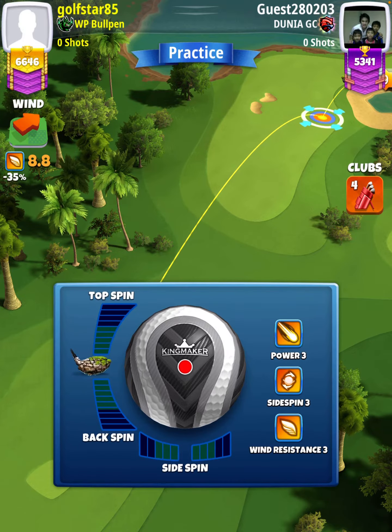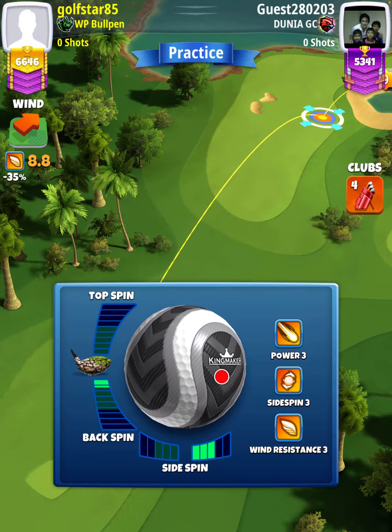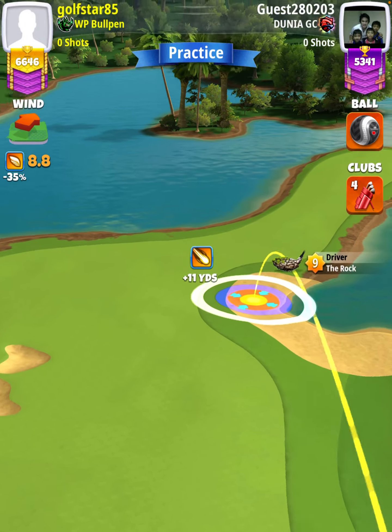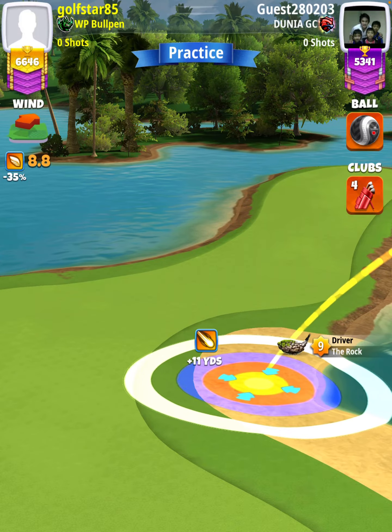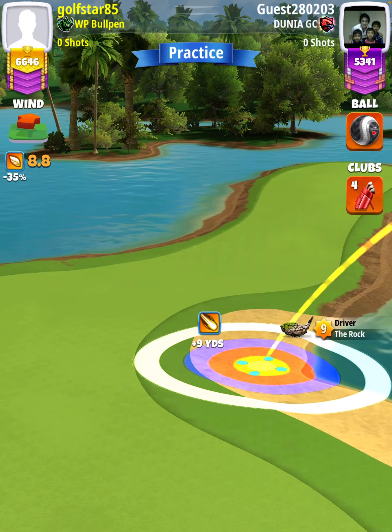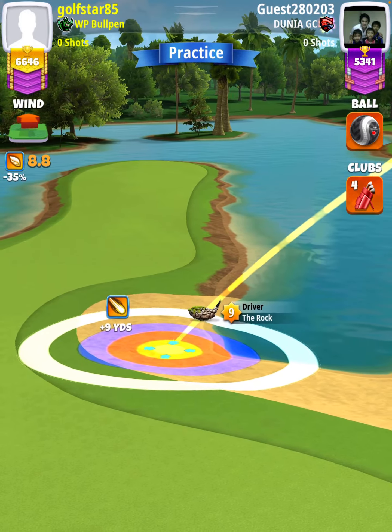We're going to apply 1.7 backspin with three right spin and then position ourselves so the white ring is touching the fairway at the top of the plus nine yard position. That's with a rock level nine. If you're using a rock level eight you'll be top of the plus ten yard position, and if you're using a rock level seven you'll be top of the plus 15 yard position.